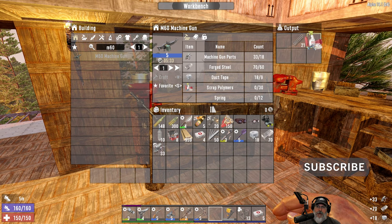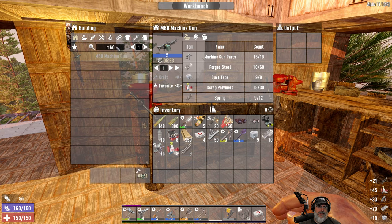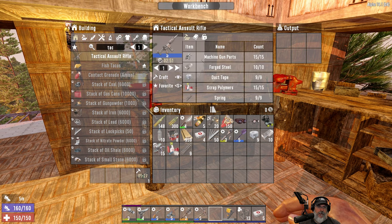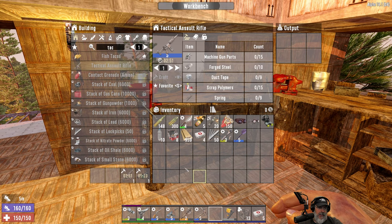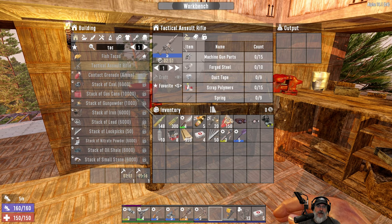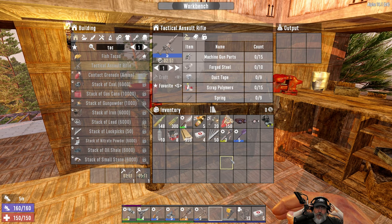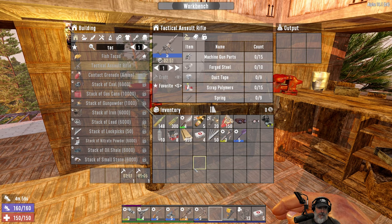Let's grab all of this and start crafting the M60, and we're also going to do the tactical assault rifle. I'm going to use the tactical assault rifle as our sniper rifle, at least until we can get a real sniper rifle. It's interesting that a blue level tac only costs 10 steel — seems like it should cost a lot more than that, but I'm not complaining.